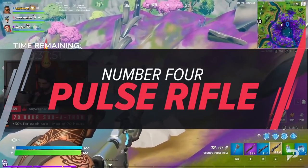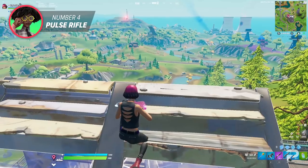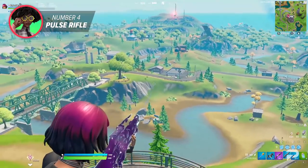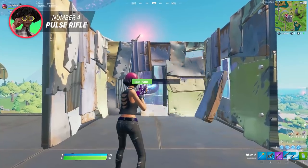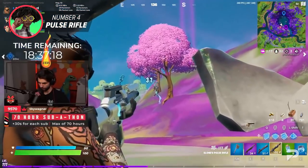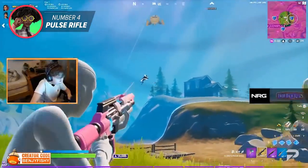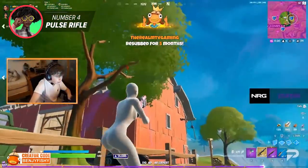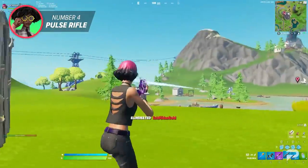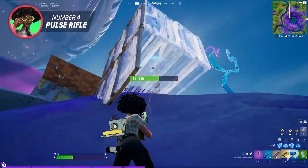So the Pulse Rifle is a pretty unique weapon, acting similarly to the Stark Rifle back in Chapter 2 Season 4. When you're aiming down the sights of the weapon, it acts as a slow-firing long-range assault rifle with fantastic accuracy. When you're hip-firing, the shots come out much faster. This dynamic fire rate means that the weapon can be used in a variety of situations — if you need something that can take out an enemy from a long distance, you can aim down the sights and take advantage of that heightened accuracy and lower fire rate. If you need to take someone out at close range, you could just shoot from the hip and enjoy a high-powered fast fire rate. Due to being useful in so many situations, this weapon has become one of the standouts of the season.